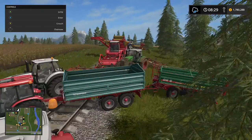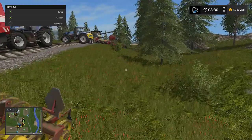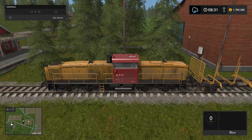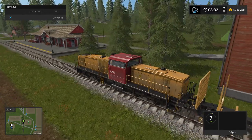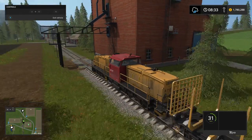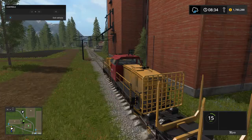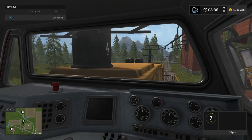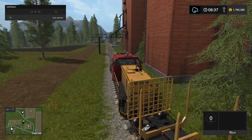Everything's lagging because of all the stuff I spawned in — cedars, tractors, everything. We just need a long way and then we start. Let's back up a bit to gain some speed. This train actually has 83 miles per hour — it's kind of slow — but hopefully we can enjoy the first person view.